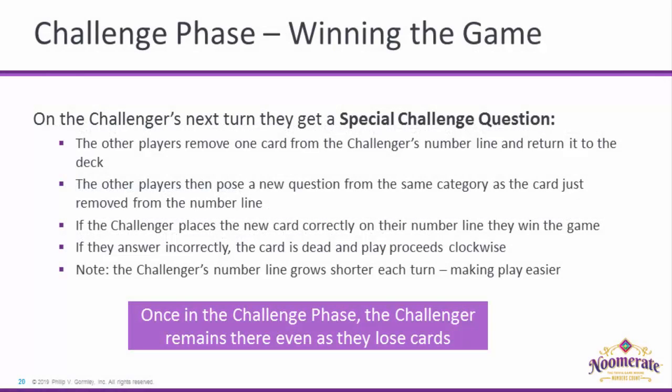Immediately after entering the Challenge Phase, and on each subsequent turn, the Challenger gets a special challenge question. The other players remove one card from the Challenger's number line and return it to the deck. The opponents then pose a new question from the same category as the card just removed. If the Challenger places the new card correctly on their number line, they win the game. If they answer incorrectly, the card is dead and play proceeds clockwise.